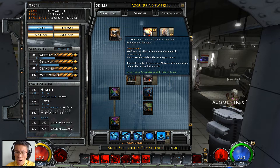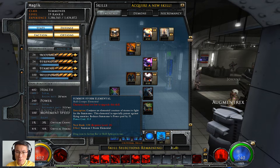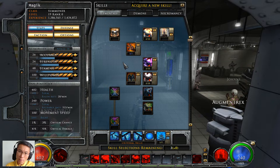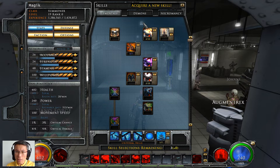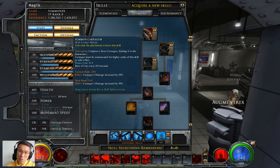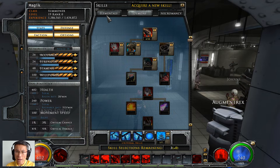From a summon perspective, I've got the fire, the spectral, and the force. I'm hoping to get the storm once I get to level 20. I'm putting a lot into Elemental Revenge, which I think just increases all my elemental damage. Demon-wise, I still like the carnigore because it can group all the mobs together and taunts with a mid shield. I may try out the warper because I've heard it's pretty good as well. So I have a combination of elementals and demons.